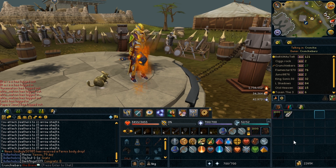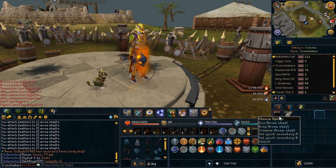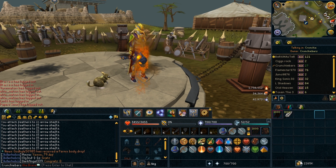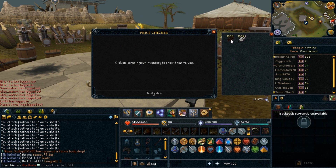Of course you can just make the arrow shafts yourself from scratch with normal logs to make some more money, however for this example let's say we buy them. For this video I've decided to get 1000 of each just to test out how long it took and how much profit was made. The total cost at the moment for the feathers and arrows is 37k, so let's see how much we make back.